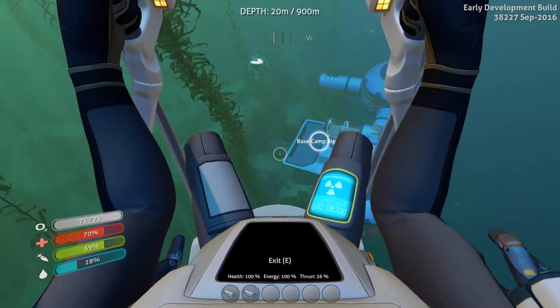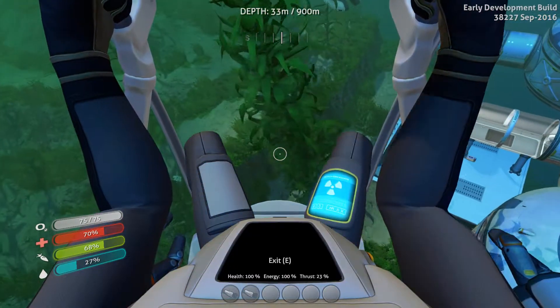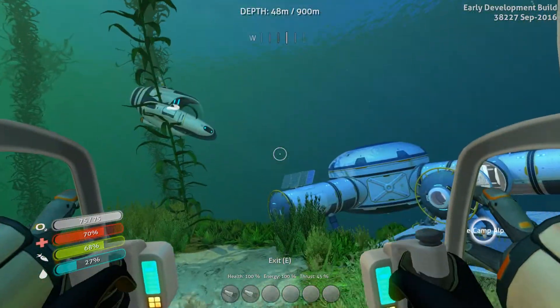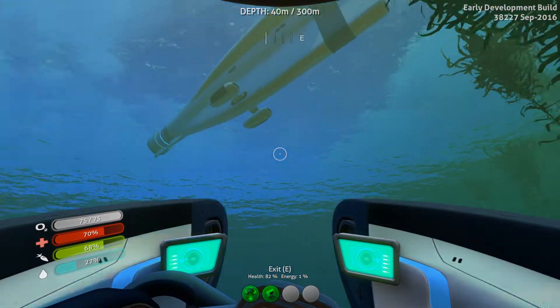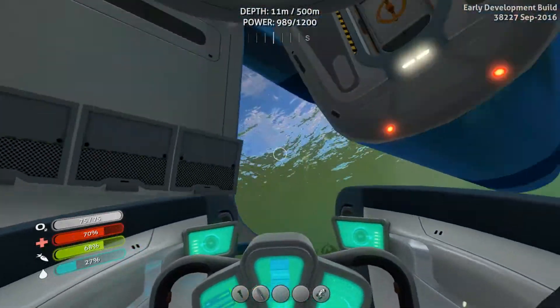So I'm going to drop free here, because as much as I would like to have the Prawn in the Cyclops, I would rather have the Seamoth in the Cyclops. Welcome aboard, Captain. Because the Seamoth allows me to have a lot more control over where I'm diving.